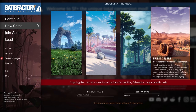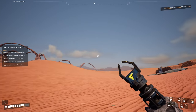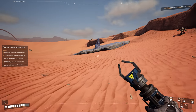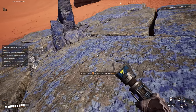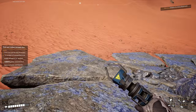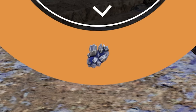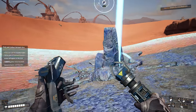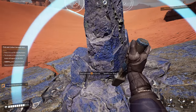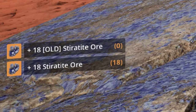We're going straight to the dune desert. So we're actually in the desert now and the game is telling me to go check out sterotite ore. Sterotite ore is blue and it's actually replacing the iron - it's using the old model for the iron ore, it kind of makes it look like a hedgehog. We've got old sterotite ore and sterotite ore in the inventory.